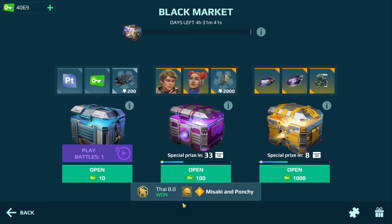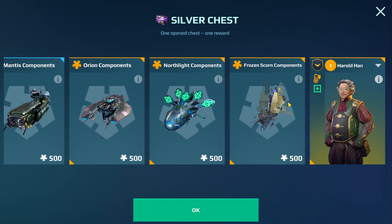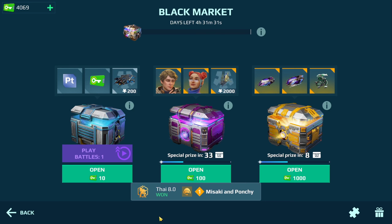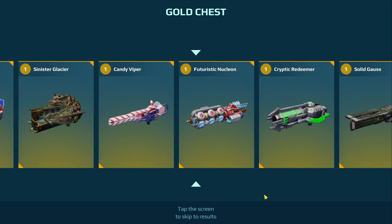Sometimes what I do is if I need silver, I would actually go for the middle one because I think the middle one's pretty good in terms of getting pilots and stuff. If I get a pilot and I already have it, then I just sell it so I get silver that way, which I actually still have to do. But we're gonna go ahead and do this.